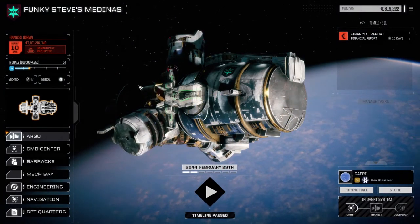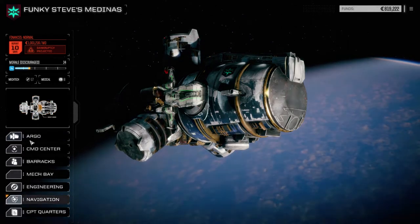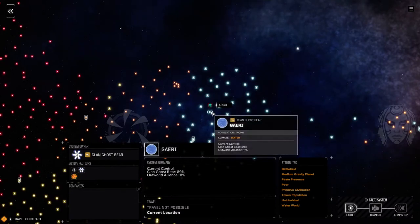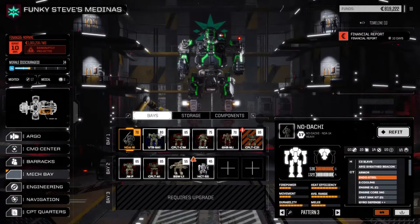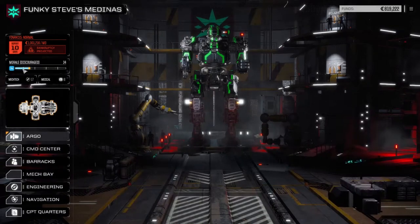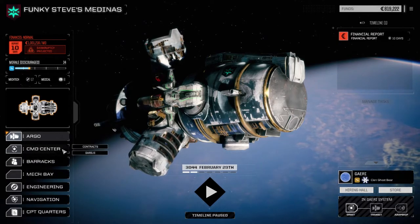Welcome back to another episode of Funky Steve's Medinas. Today we've moved systems to the Gary system. Looking at the star map, we're in Clan Ghost Bear territory — outwards, Alliance Ghost Bear — right here, a water world, which is good especially if we're facing the clans. Our mechs are back from repair. I took the medium lance pilots out in some lower mechs and picked up a bit more C-bills so we'd have enough for our financial statement and enough for the move to the new system. We need a million C-bills a month now, which is doable with two lances going at once.